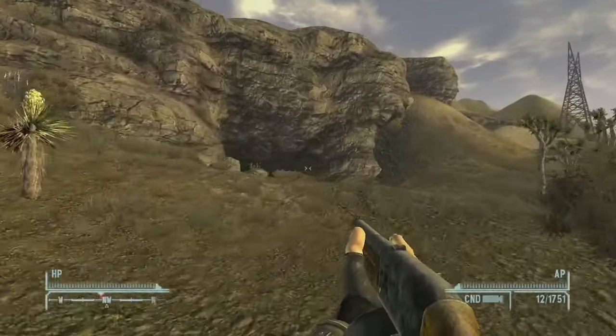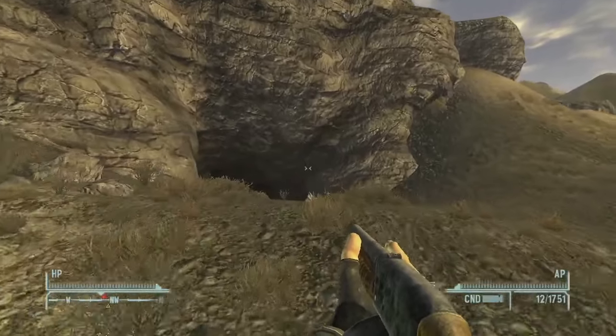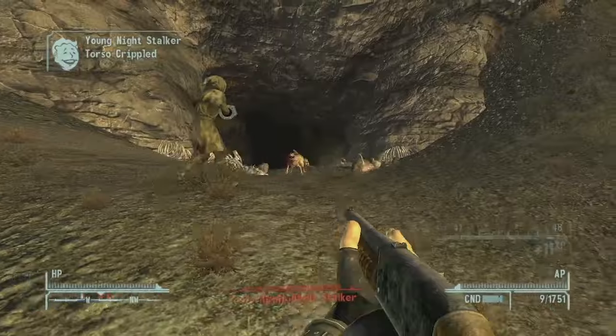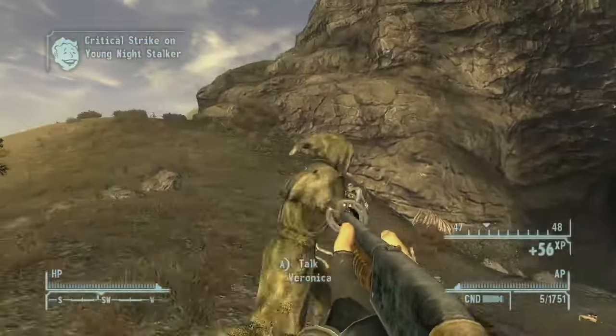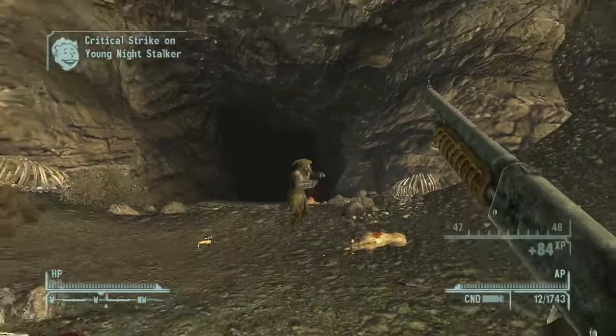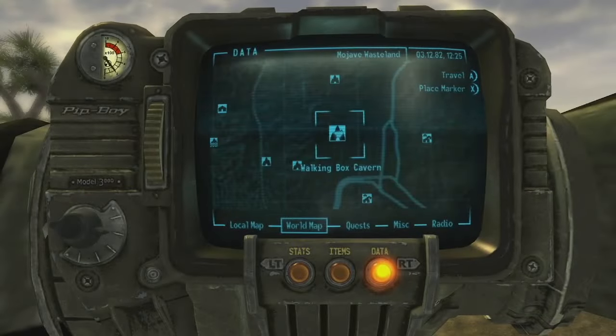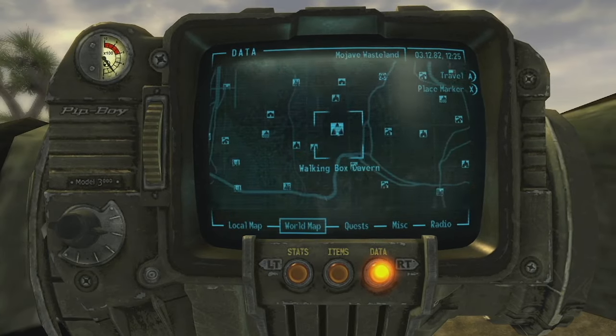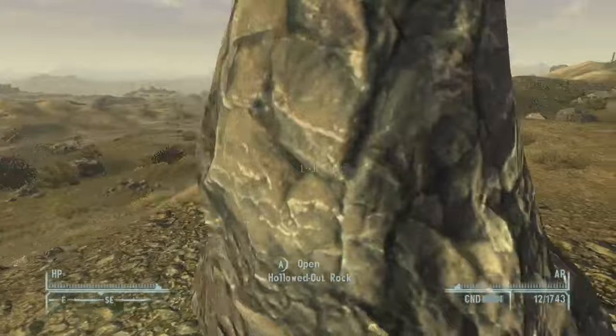As you approach Walking Box Cavern, you're going to encounter a lot of Night Stalkers. These guys can be a little bit difficult if you're a lower level, but if you're a higher level they can be pretty easy. Also, Veronica keeps trying to kill herself, if you can't tell. On the Pip-Boy you can see the location of Walking Box Cavern just south of Dead Wind Cavern, one of the most difficult locations in New Vegas.